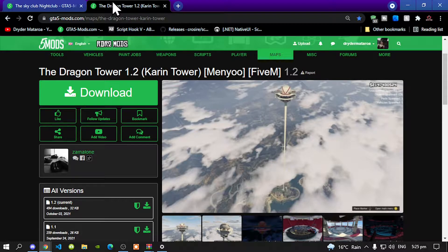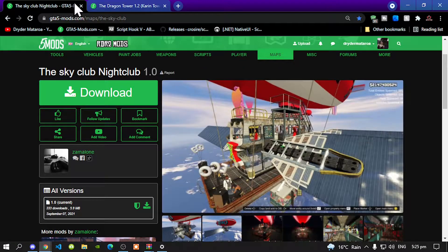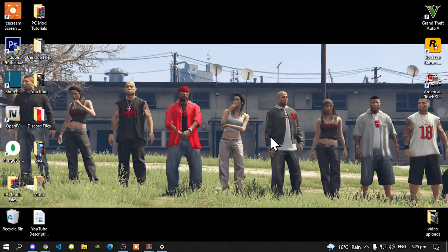The first mod we are going to download is the Dragon Tower — download that and the link will be in my description below. Next, download the Sky Club and that link will also be in my description below. Once you have completed that, go to your Grand Theft Auto V game, hover over it, right click, and open file location.